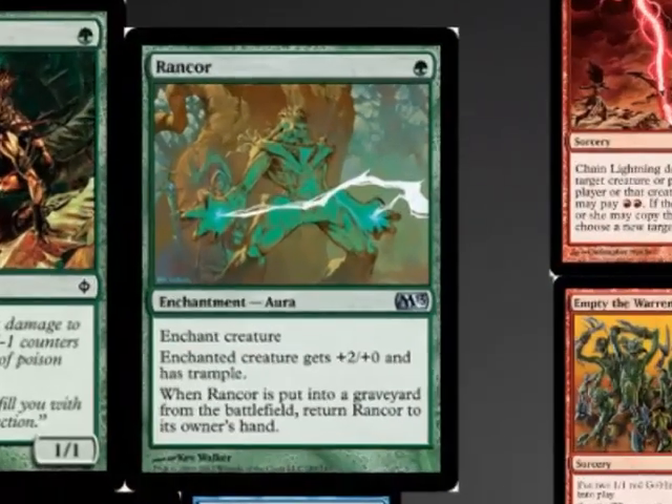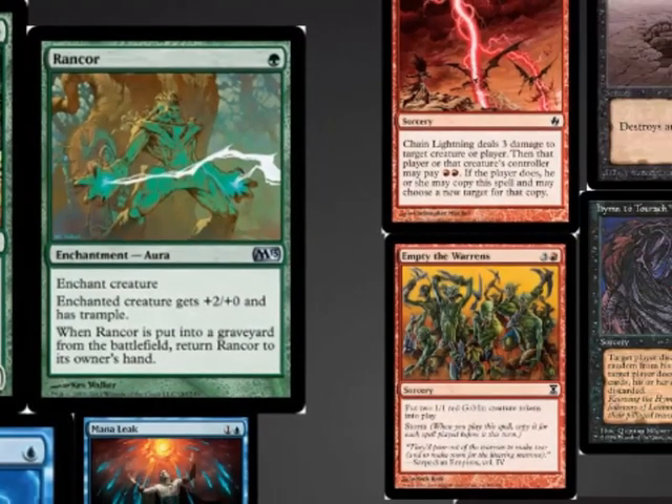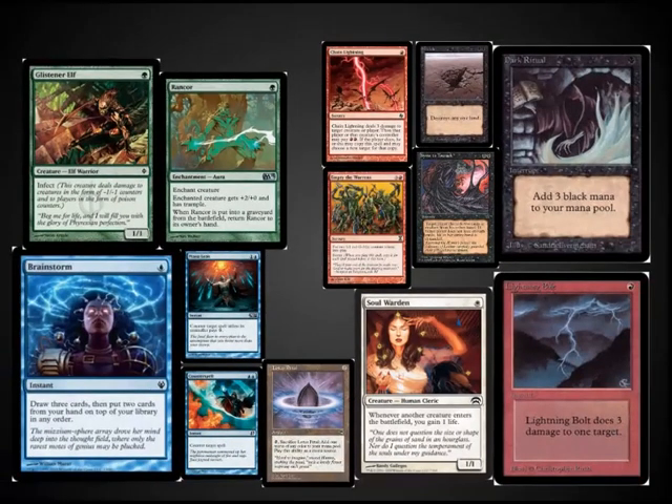As you'll notice here, Rancor is included in the format, although it's an uncommon in the current standard environment. It was printed originally as a common in Urza's Legacy. When people initially hear about this environment, they often think that you're playing with underpowered or weaker cards. Nothing is farther from the truth.